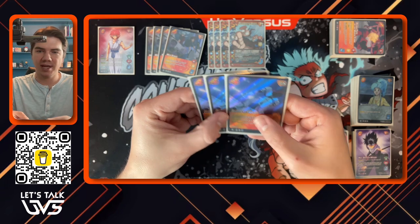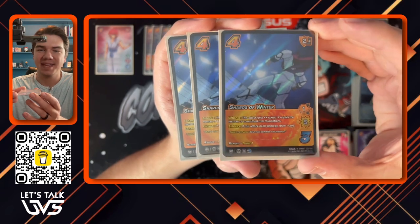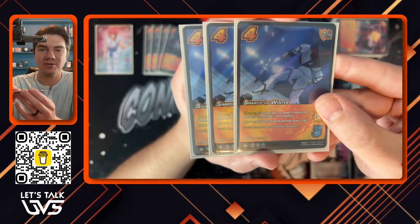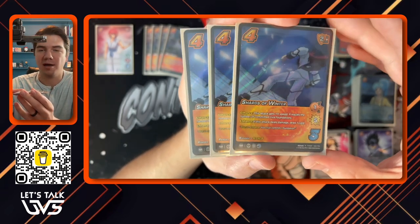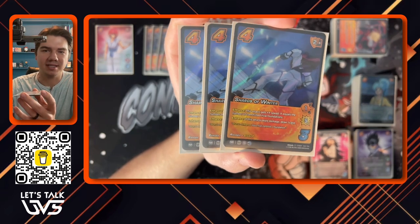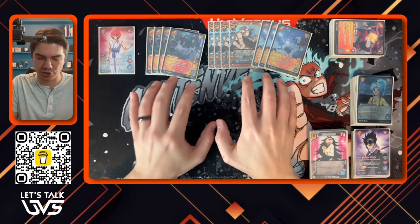Three copies of Shards of Winter — I don't see a lot of people playing this attack and I think it's turbo busted. It is stun one, and this attack gets plus X speed where X equals the number of committed rival foundations. Jin is adding speed to everything, and our rival is going to have to commit out to block those things. Playing Shards of Winter as your third or fourth attack, you're saying plus ten speed — they can't block it. What better move to dump damage on than Shards of Winter? And it says if this attack deals damage, draw one card. It will deal damage because it's effectively an eight-plus speed attack. Those are our primary draw-generating attacks.